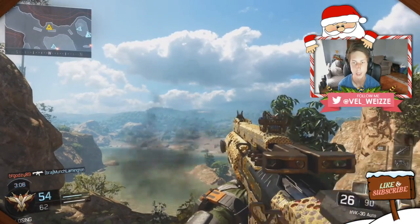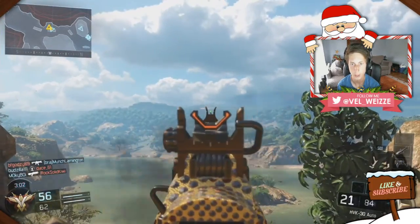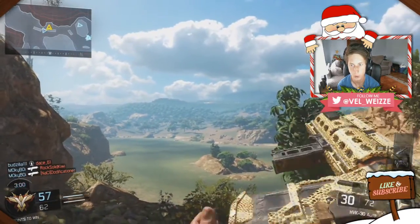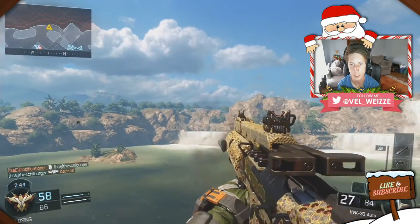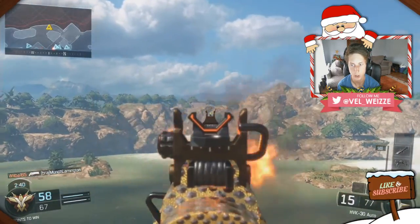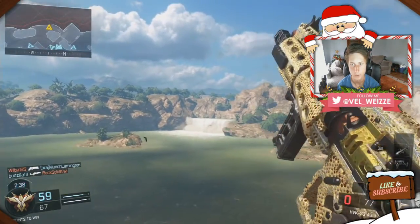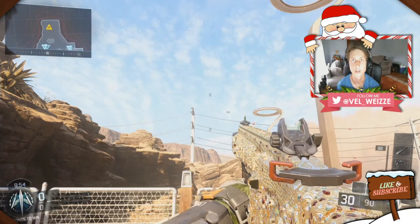Next up is the HVK30 with diamond camo — it looks really good. When you reload the weapon you can really see all the diamonds all over it. There's a big thing at the back of the weapon but yeah, most of the AR camos look really really good with diamond.